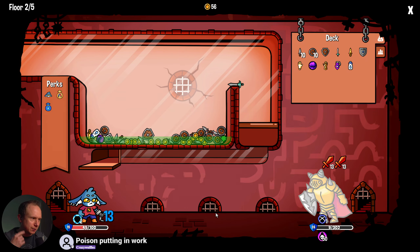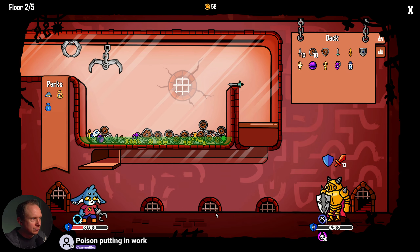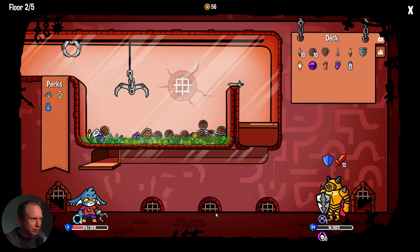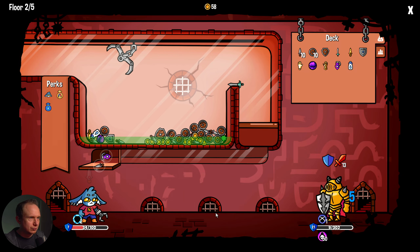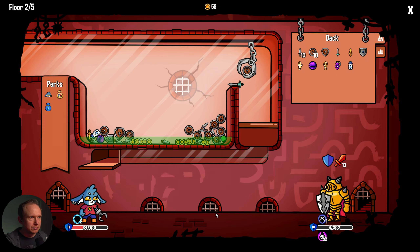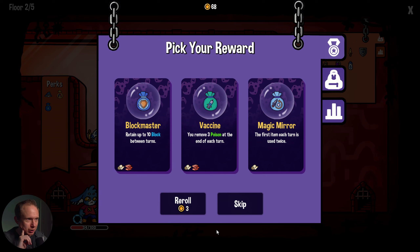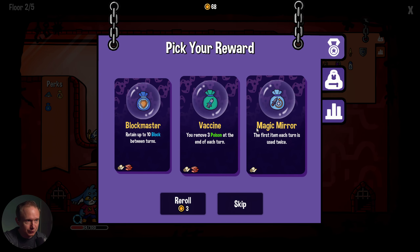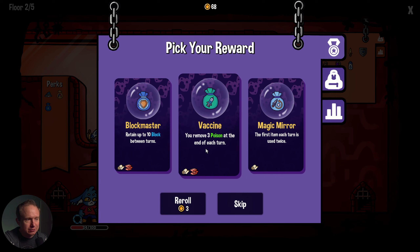That was not enough defense, but it's enough that we don't die. I guess we try and pick up coins now. Good enough. But yeah, poison seems very strong in this game — for the enemies too. 'Retain up to 10 block between turns' seems good. 'First item each turn is used twice' seems good, but I think vaccine is potentially very important: removes three poison at the end of each turn.